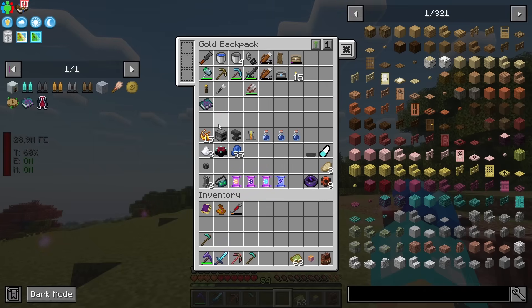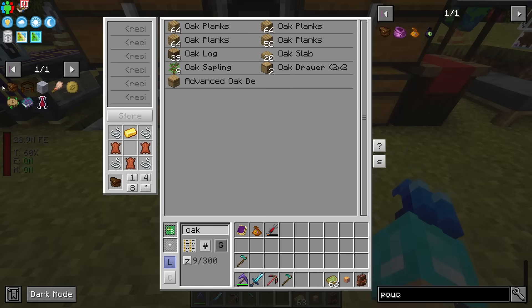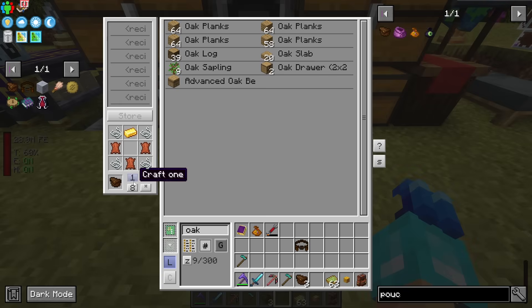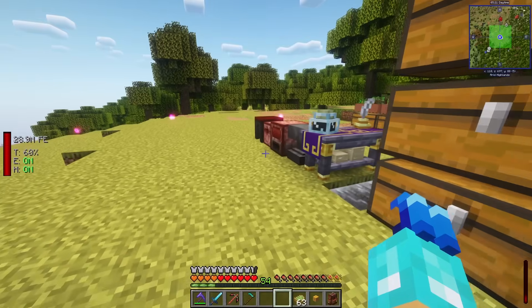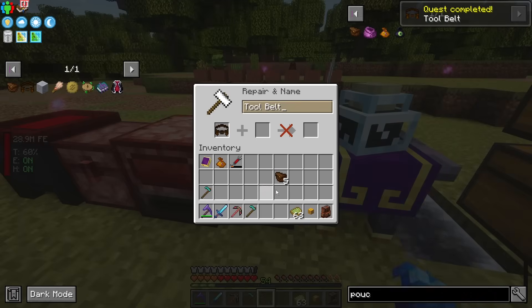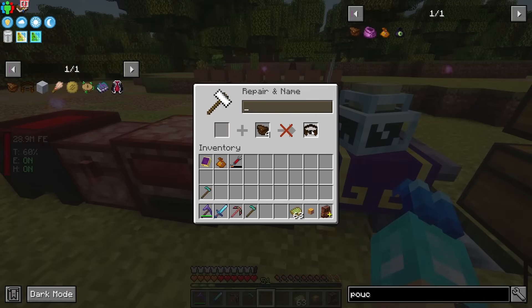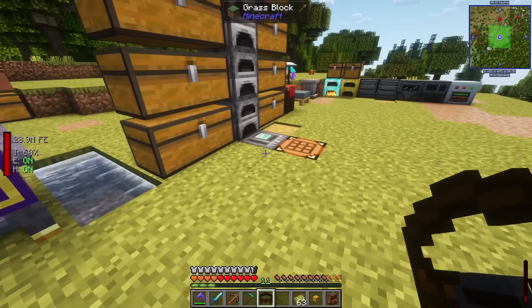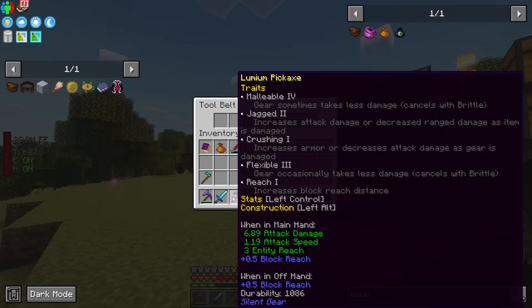Another item is the Tool Belt — I always make this whenever it's available in a pack. By default it has two slots, but you add a pouch to craft up more slots. I'm making five pouches to get up to seven slots — it maxes out at nine.